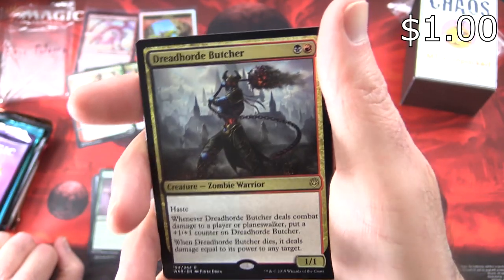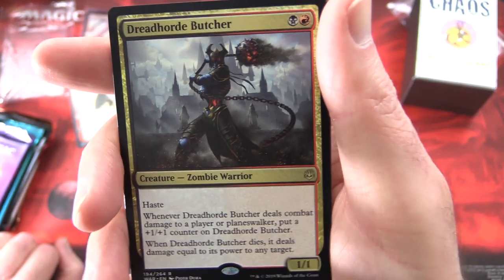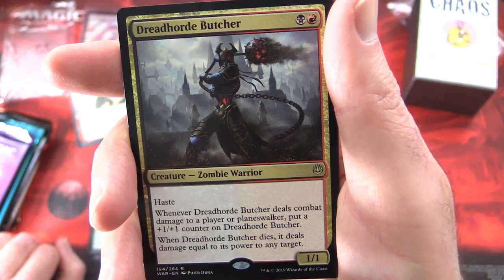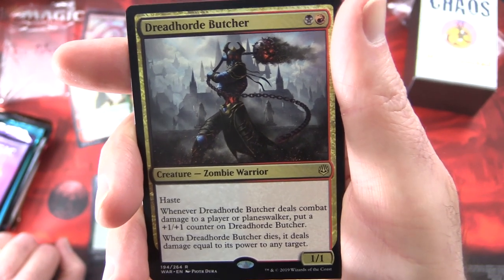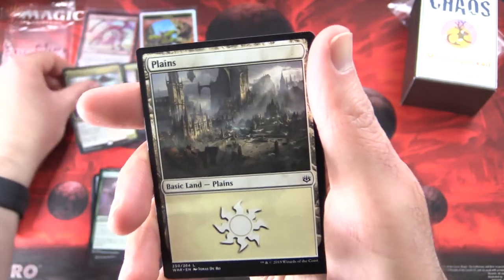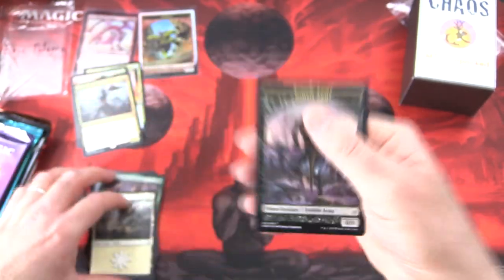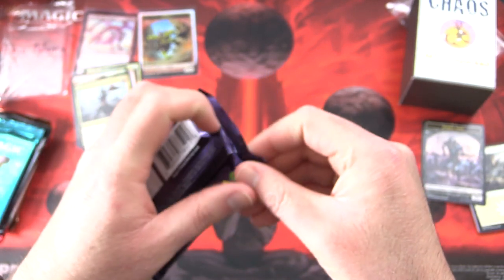Dreadhorde Butcher is a Creature Zombie Warrior, 1/1 for two in Rakdos colors. It has Haste, and whenever Dreadhorde Butcher deals combat damage to a player or Planeswalker, put a +1/+1 counter on it. When it dies, it deals damage equal to its power to any target. Very nice. And a Planeswalker Zombie Army token.